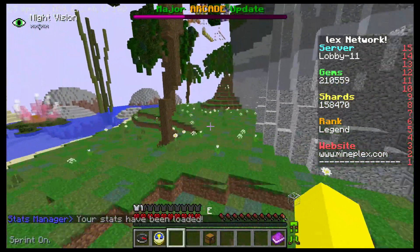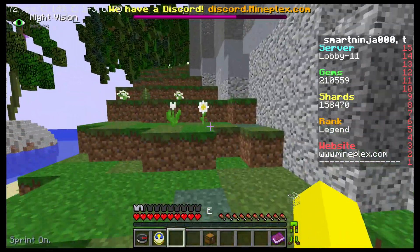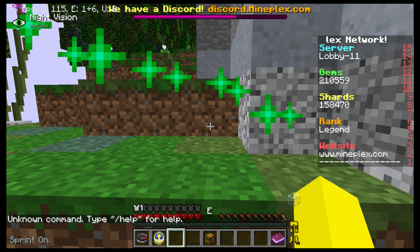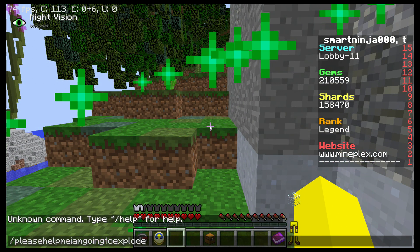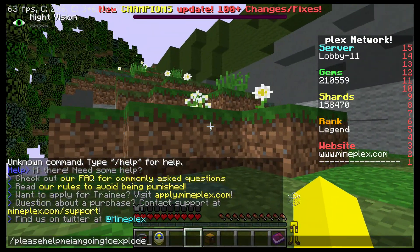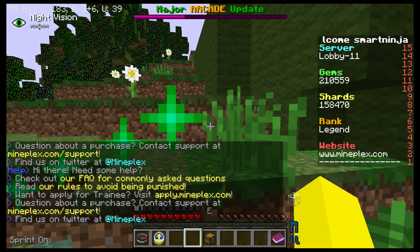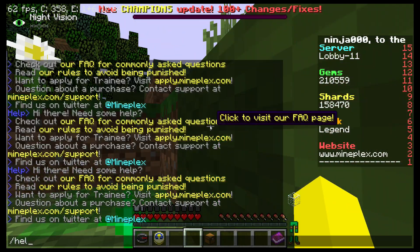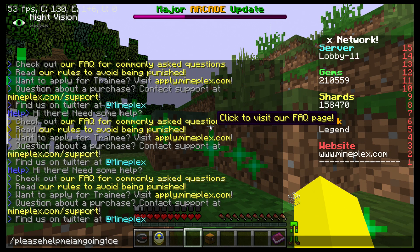Now, these next two are funny ones. The first is slash please help me I am going to explode. When you write it, it will send you lots of very nice information. This is an actual command that's an alias for slash question mark. And slash question mark is an alias for slash help. So: slash help, slash question mark, slash please help me I am going to explode — all the same.